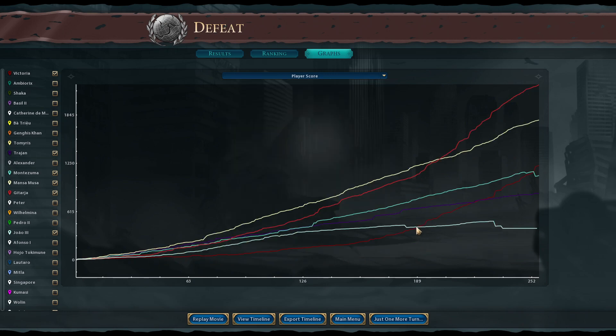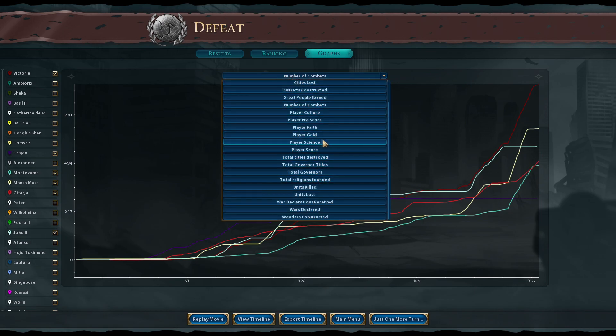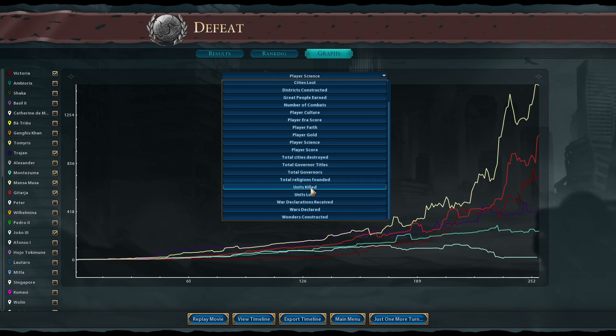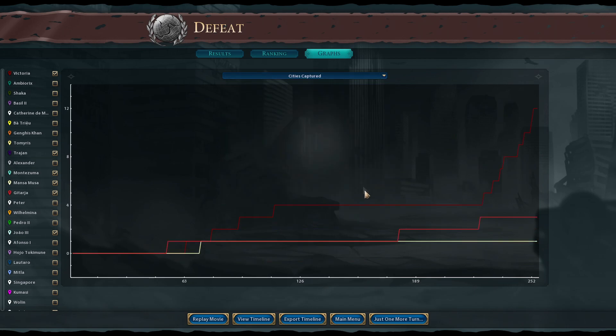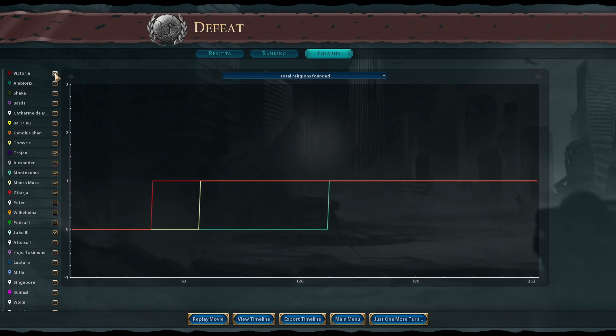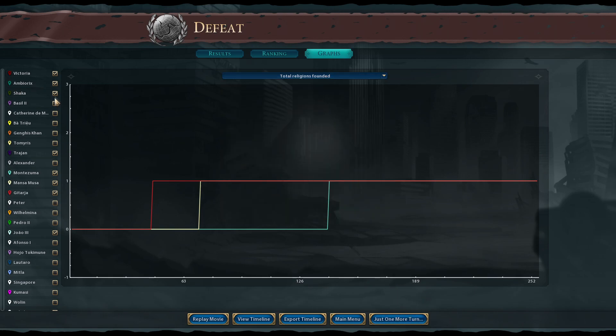I was suppressed and only overtook Portugal in score when I went to war with them near the end. Rome had really high science — up to 100 by turn 50, which is just nuts. Looking at total units killed, this game has woken me up to the power of this mod and what the AI can do with a good start. Not many religions founded overall — it was a very poor religious game.